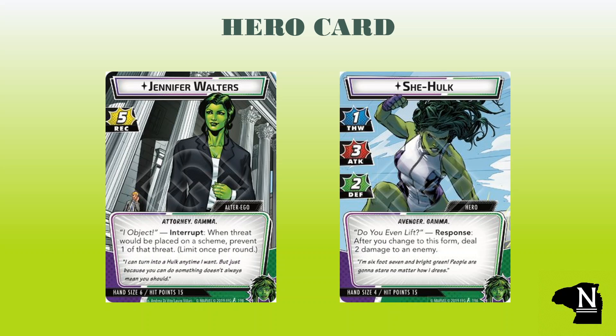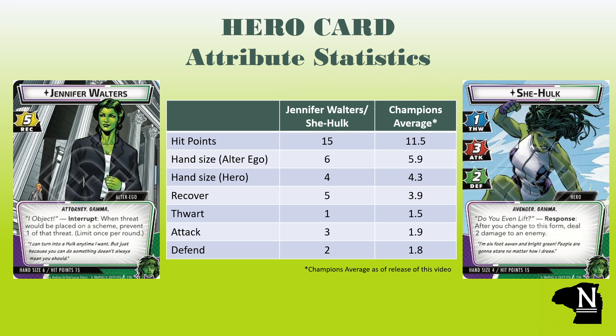In Marvel Champions each player chooses a two-sided identity card which starts on their alter ego side face up. She-Hulk is one of five heroes included with the core set. Her alter ego Jennifer Walters is a powerhouse attorney who always knows when is the right time to hulk out. Fifteen whopping hit points make She-Hulk tough to topple — definitely worth noting that this hero can take a hit. Her hand size is six in alter ego and four in She-Hulk, basically average so not a lot to discuss there.